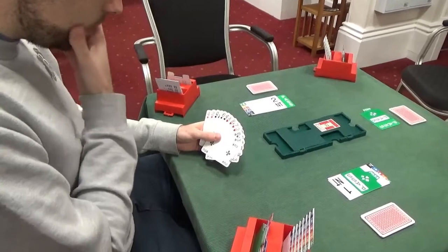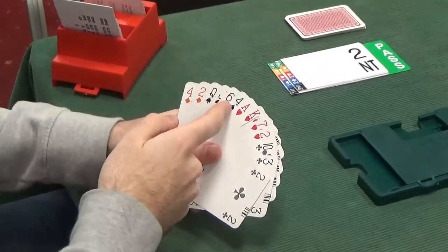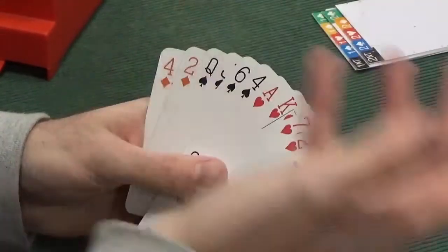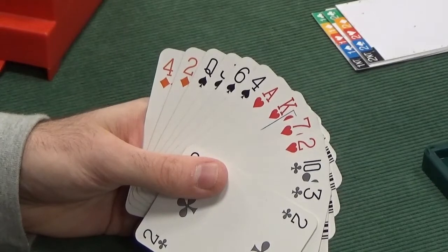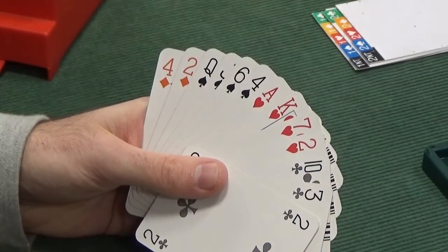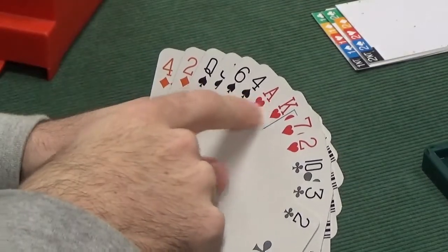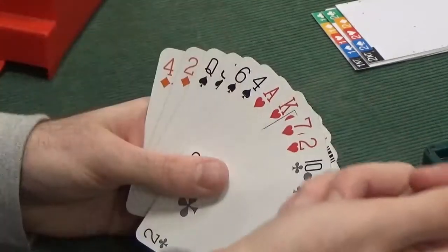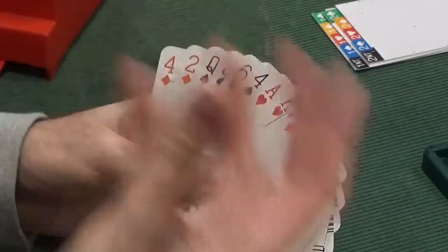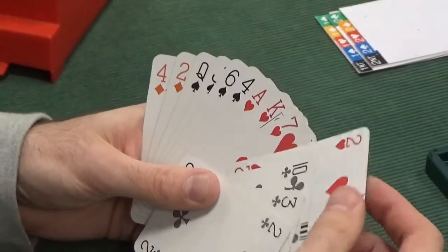So 2 no-trumps is the final contract and we're looking to lead against no-trumps. To lead an honour against no-trumps, you would like 3 cards in a sequence — queen-jack-ten you would lead the queen, but with queen-jack only you would lead a small one. So for example, if I were leading this spade suit I wouldn't lead the queen, I would lead a small one. Against trumps I would always lead the ace of hearts, but against no-trumps you need 3 in a sequence. So I would lead the baby heart here — 4th card down of your longest and strongest, which is the classic no-trump lead.